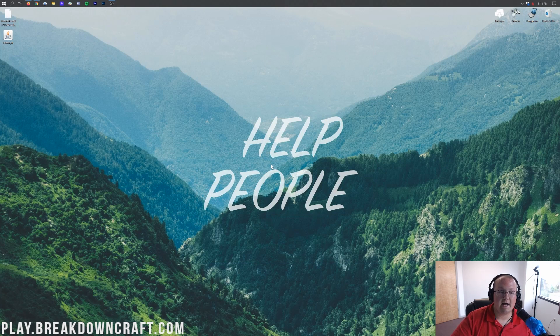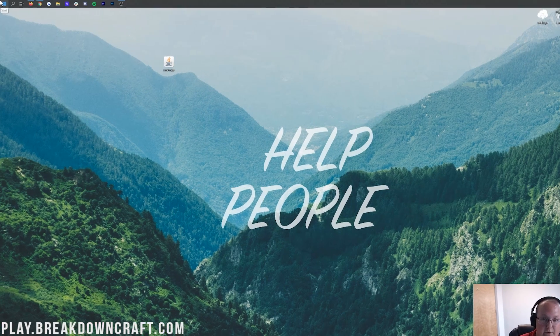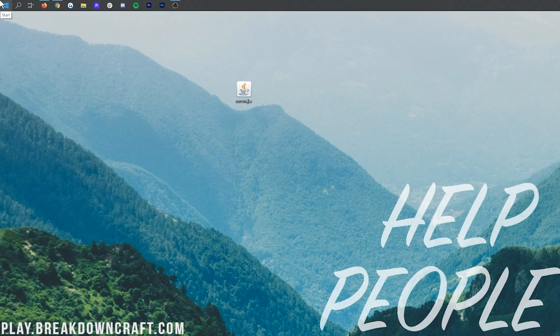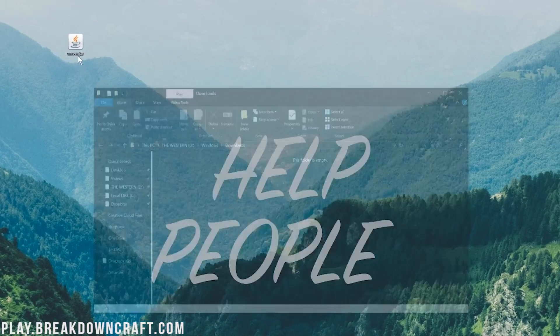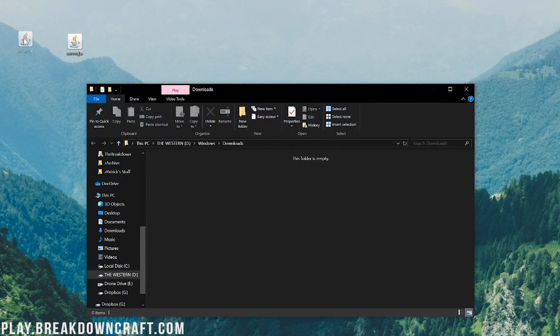Now minimize your browser. On your desktop you should have the server.jar file. If it's not on your desktop, it'll be in your Downloads folder. Click the Windows icon on the bottom left, type in Downloads, open that Downloads folder, and then drag and drop the file to your desktop. Once server.jar is on your desktop, right-click on the desktop and create a new folder.